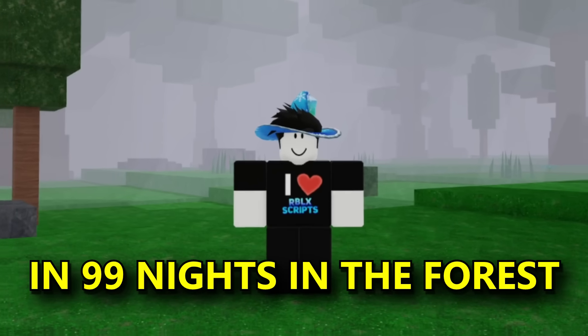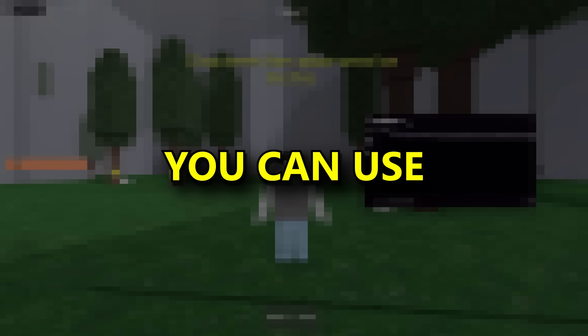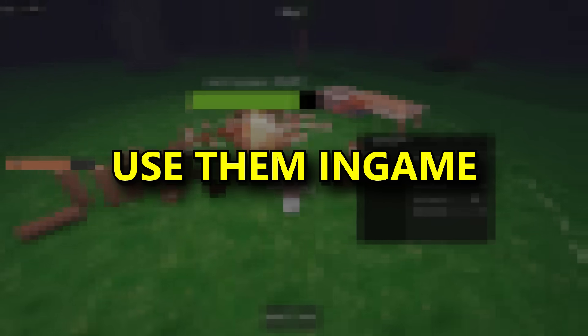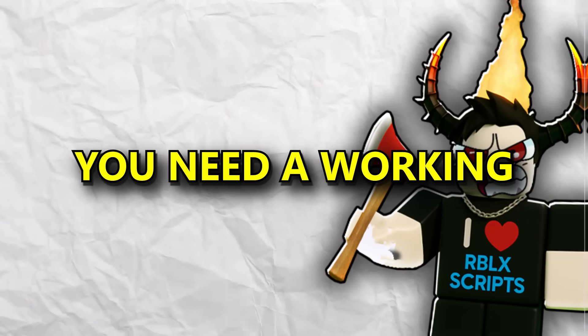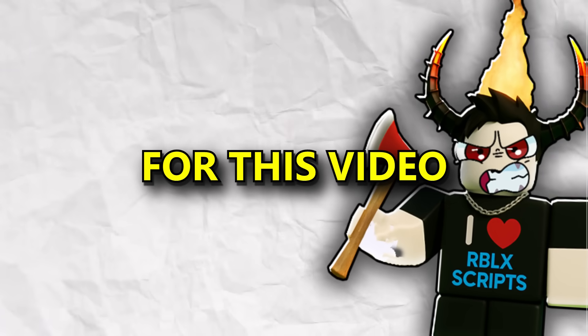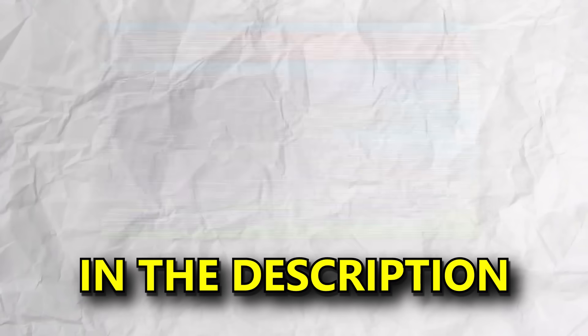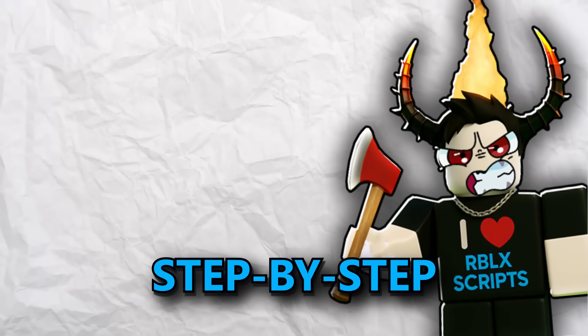If you're trying to exploit in 99 Nights in the Forest, this video will show you a free executor you can use, where to find scripts for 99 Nights, and how to use them in game. To start you need a working executor. For this video I will use Solara as it's free and keyless. I will leave a video link in the description on how to set up Solara step by step.